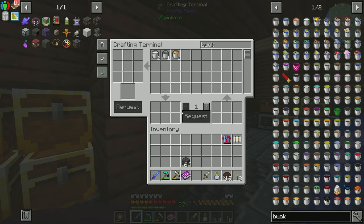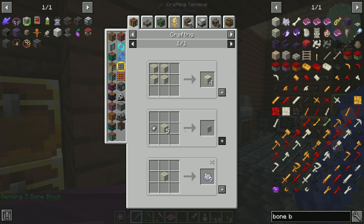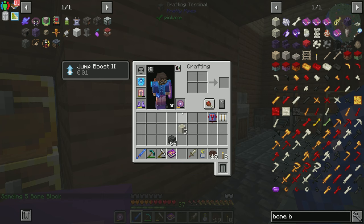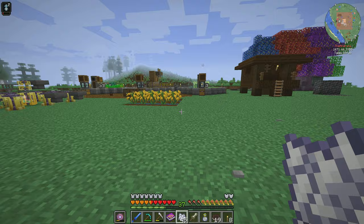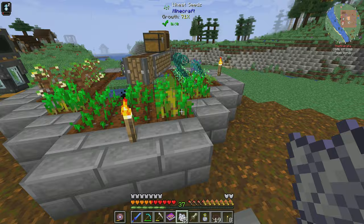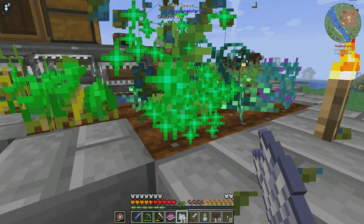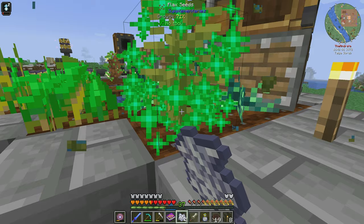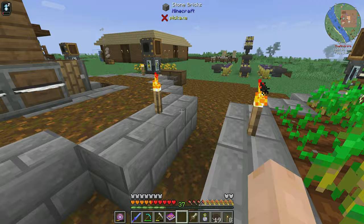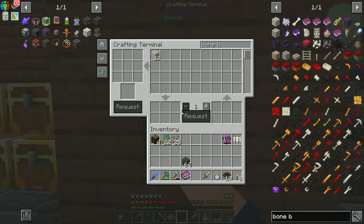I need bone meal to accelerate this flax. Let's get some bone blocks and craft them down into nine. Let's check out this papyrus — look how crazy that papyrus is. I probably should just stop growing it. And then flax — we got 18 flax plus four. Is that going to be enough? We'll find out.